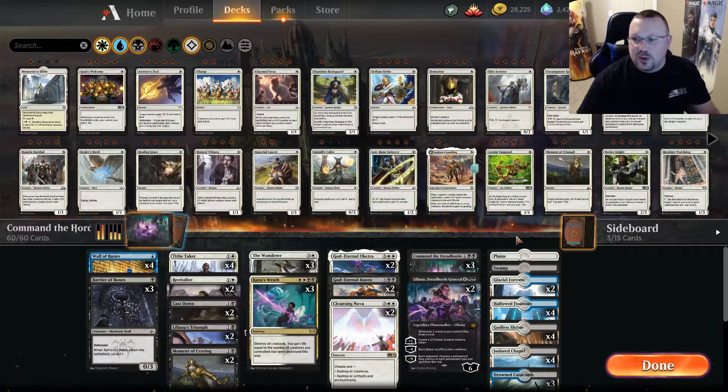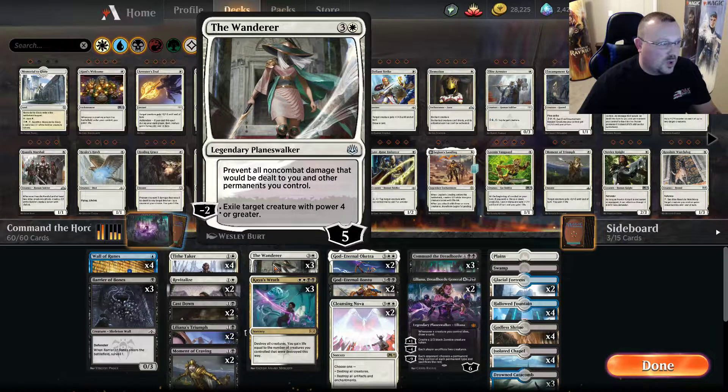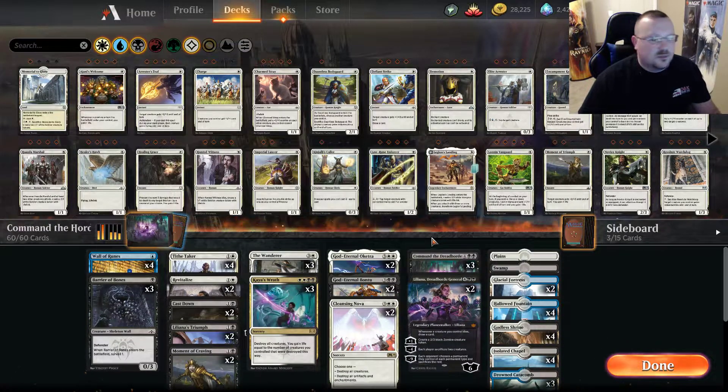Originally we were thinking about playing Azorius Taxes this week — not having a whole lot of luck with it — but last night I started thinking about a nifty little combo. A lot of people don't realize it works, but it does. The combo involves The Wanderer, a nice little uncommon planeswalker that says 'prevent all non-combat damage that would be dealt to you and other permanents you control,' and lets you exile a target creature with power four or greater. It kind of stinks against the gods, but I managed to tuck them in a few games today.